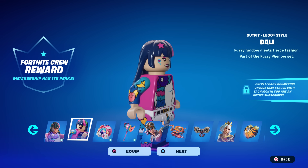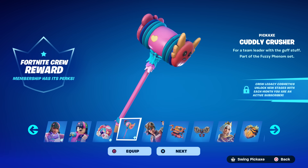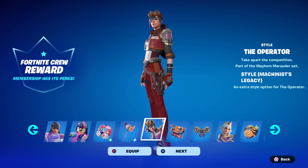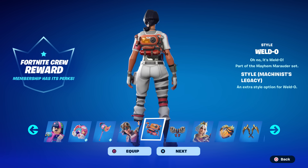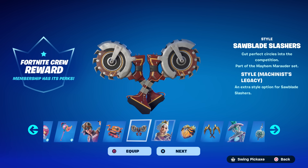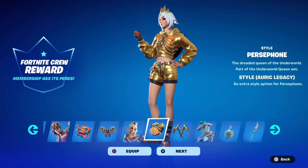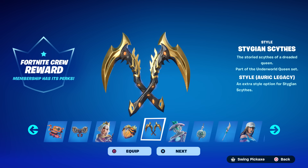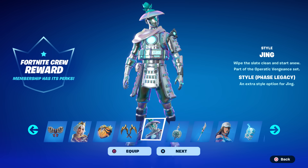Here's the LEGO version, and then we've got the Stuffy Sack back bling, the Cuddly Crusher pickaxe, and the Machinist Legacy for the Operator — that's her actual exclusive style. The rest we get are the copycat ones. Here's her back bling for that and the pickaxes, which look like pizza cutters unfortunately. Then we've got the Auric version — that's pretty sweet, nice and gold. Phase Legacy is my least favorite of the legacy styles.